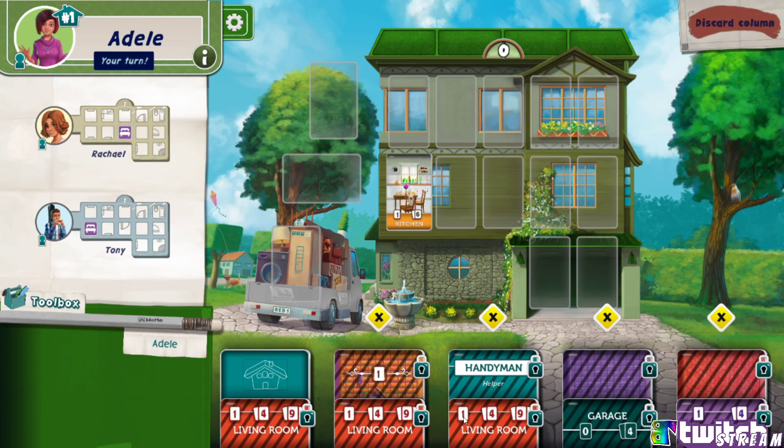That's telling you that you can't have the canopy — see the X — because you don't have a bedroom. Then we'll go for the bedroom one and put this on my roof, and my bedroom we're gonna put here. That's back to Adele and now you're first player. You need to choose a column to get rid of. Normally in a four-player game you wouldn't get rid of any columns, but with three players that's how it works. You kind of get to choose what you don't have, which is nice.